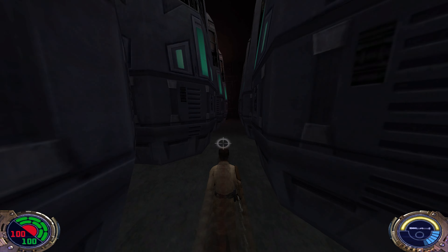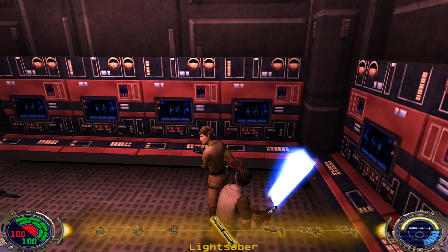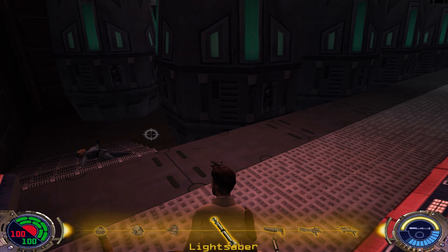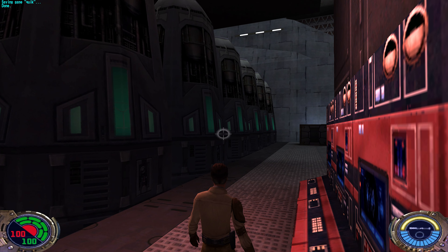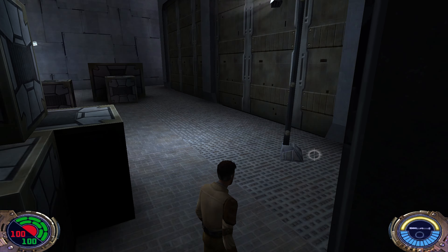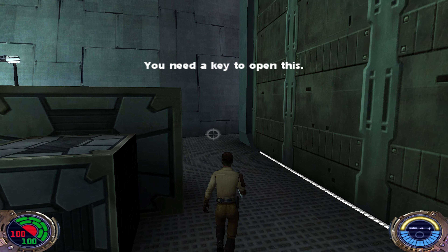Now maybe we use force speed again, making our way through this section as fast as possible. We got two — wait, who is the other guy? So now we save here. The electrified ground is working again. We need a key card for this box.